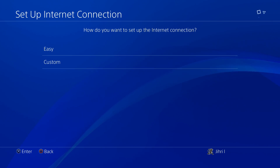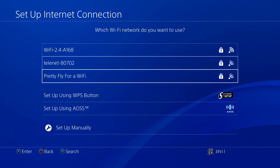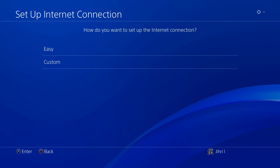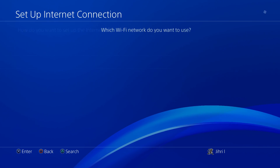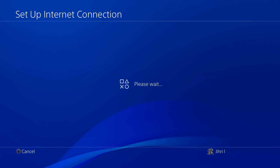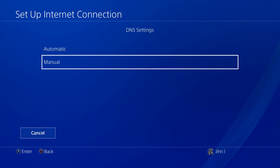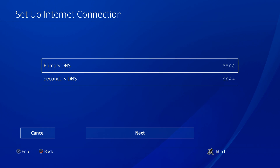Now let's go to Custom. My Wi-Fi wasn't showing at first, but now it is. Let's go to IP Address Settings and set it to Automatic. On the DHCP Hostname we select Do Not Specify, and on DNS Settings we go to Manual. As you can see, I have a DNS code already entered.